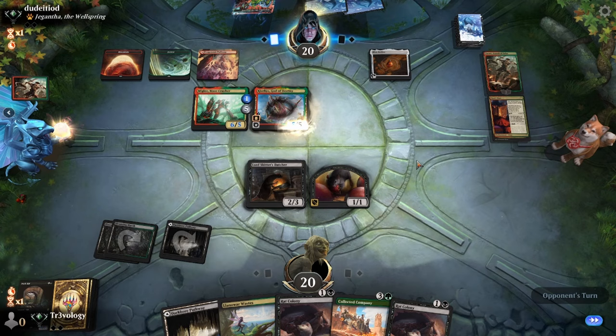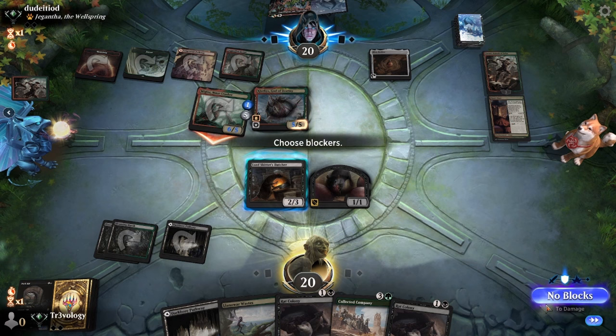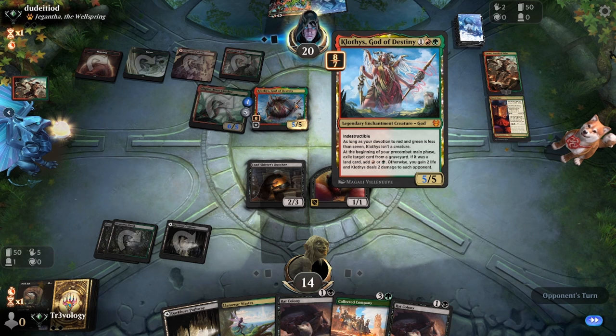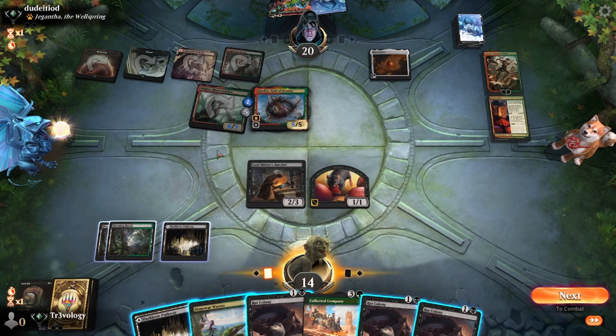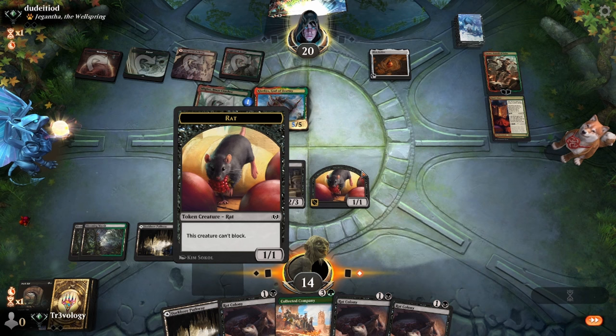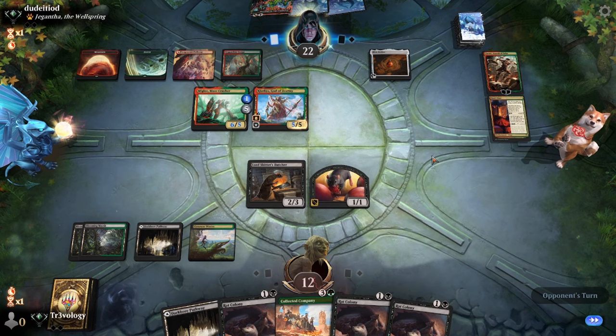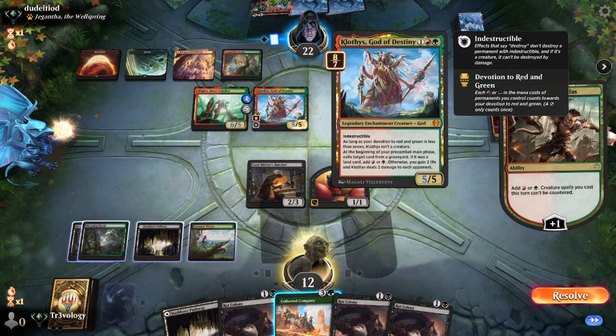Clothist is active at 8/7. It could be tough — no blocks, going to 14. We're going to have creatures at least; it's not non-creature stuff for Clothist to exile. We're going to need this company to be really good. No blocks.